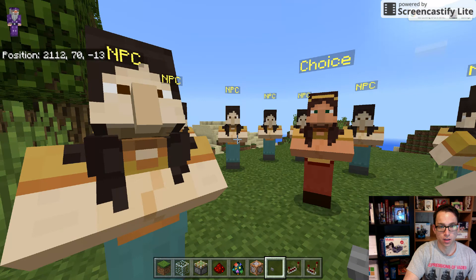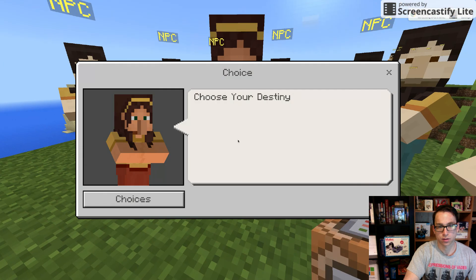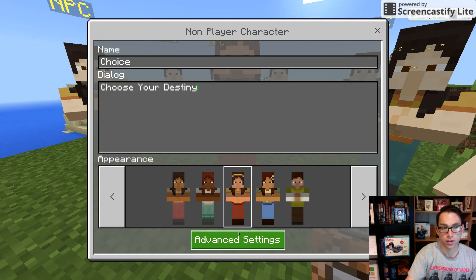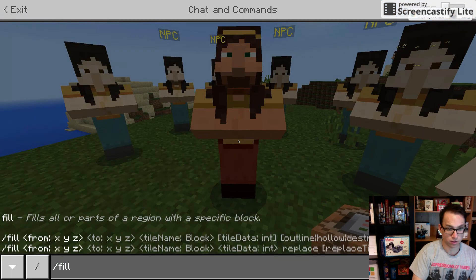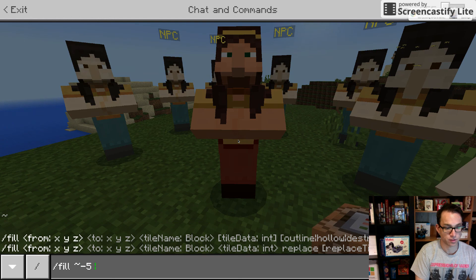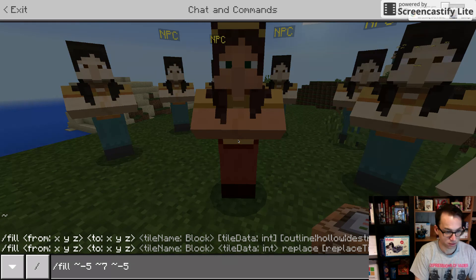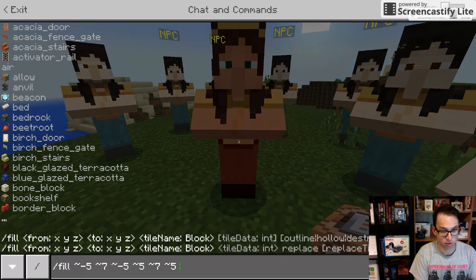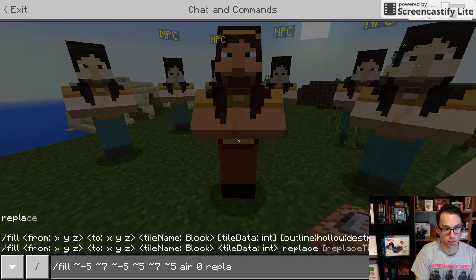Just make sure that you count up how many blocks. If I wanted to repeat this command, I'm going to do a fill seven blocks above. I could simply do a fill from maybe five blocks below my X, seven blocks above, and five blocks to plus five — still keeping it at seven to keep it flat — and then plus five, and I'm going to fill it with air. I can simply put the zero and replace.